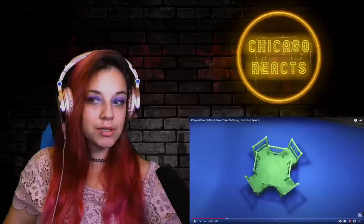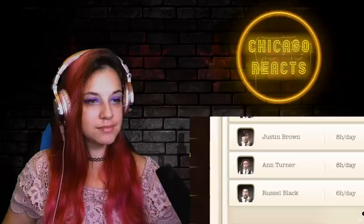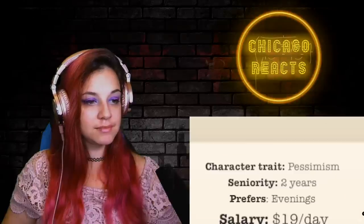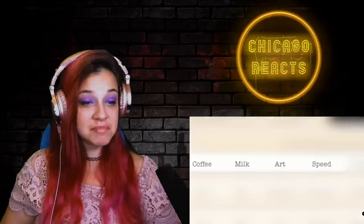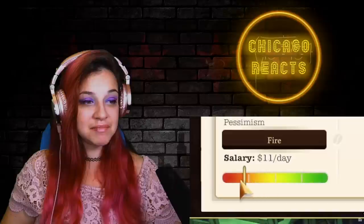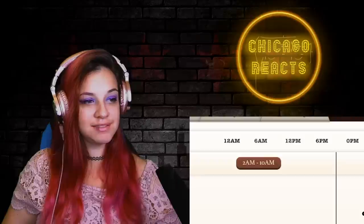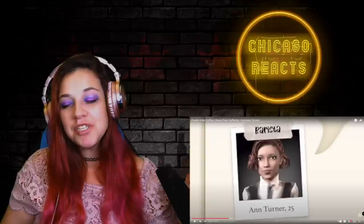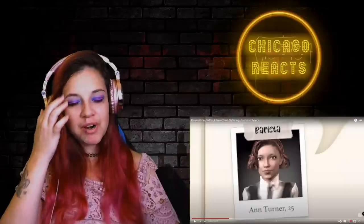I especially love all the polygons fighting for space. That should about do it for furniture. Now it's time for employment. Look at all these amazing qualified candidates. I especially like Ann Turner, age 25, character trait: pessimism, salary $19 a day. And what's really getting her the job - her proficiency with coffee, milk, art, and speed are all very poor. You're hired! And we can pay her even less - $8 a day it is. Let's get you on the schedule. You prefer evening, so let's give you the very flexible shift of 2am to 10am.